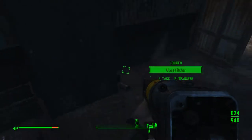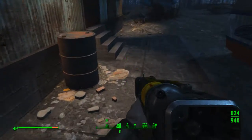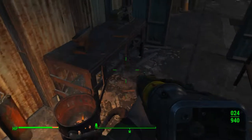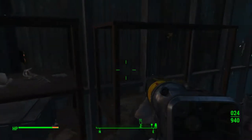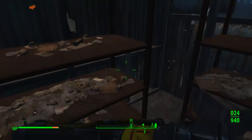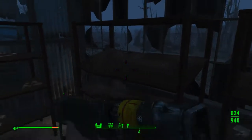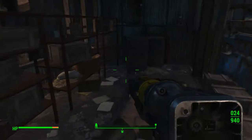I think we're done here. Glass pitcher, I'll take that. Let's run through the rest of this real quick. Gas cans, need that. Grab all this junk, pack rat it up. Duct tape, perfect. Wood, tin cans. I need all the metal I can get.